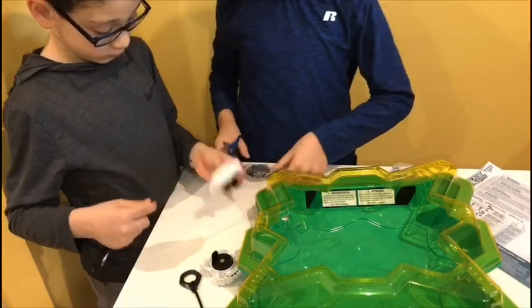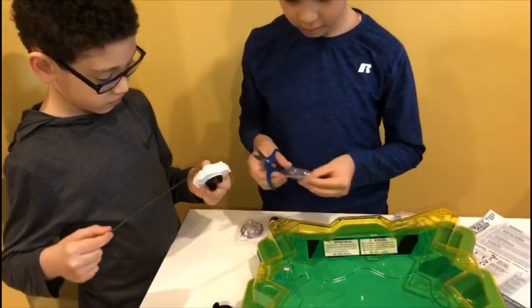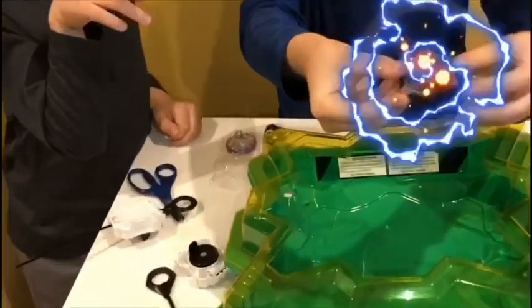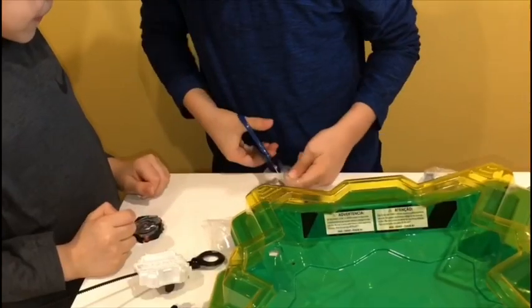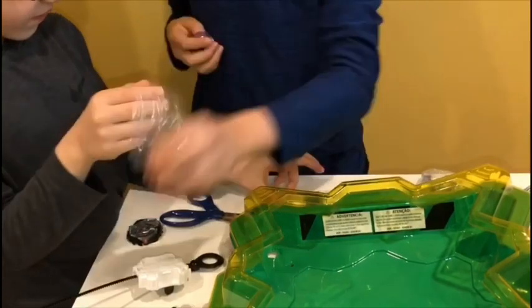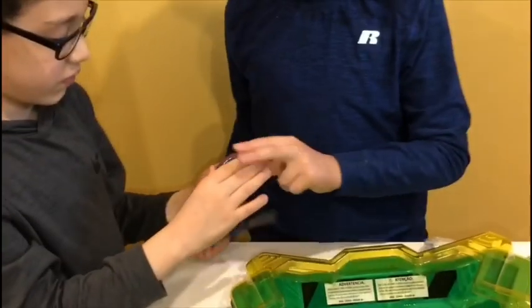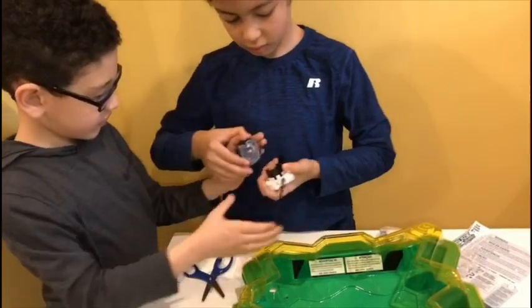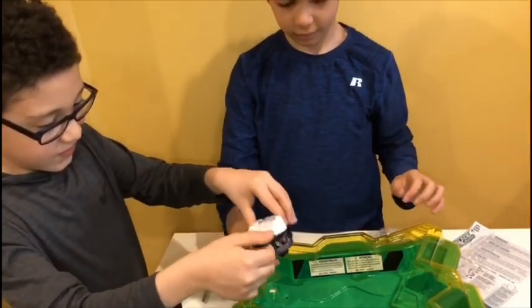So first we're going to open Sadom. Opening him right now. We're going to open the launcher right now. So this is what Sadom's launcher looks like. And if you want to scan it, the code is right there. So that's Sadom. Let's put the other pieces of Sadom together. My brother doesn't really know how to put other Beyblades together, but my brother really wants to launch it right now, so I'm going to put it together so he can launch it.